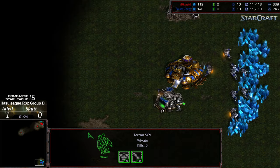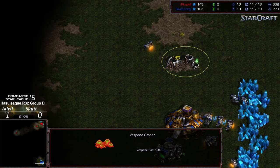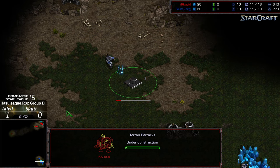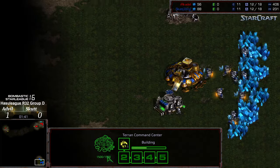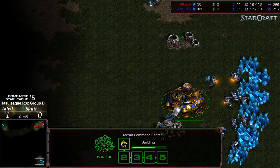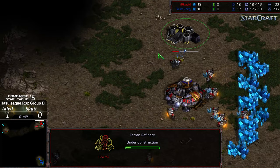A very early SCV scout is making its way top left, going to come across Scut's base in the last position unfortunately. Still should be able to get in that base before the initial Marine is constructed. Barracks constructing for both players. Let's see if there's a gas take for Scut — it looks like he's leaving that gas... no, just kidding. Refinery up for both players.